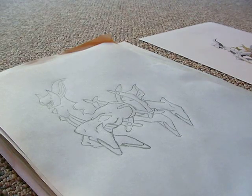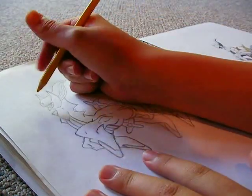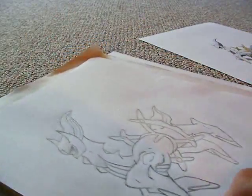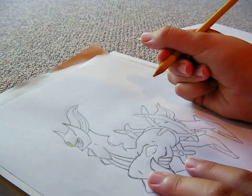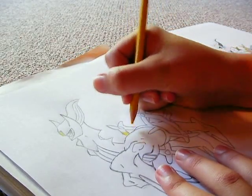First of all, you just want to get colored pencils. I'm going to start off with yellow, because that's one of the more commonly used colors in this. Wherever there's yellow, you want to press down harder in the darker shaded spots and press down lighter in the lighter shaded spots. For example, you're going to press down a little bit more at the bottom, and then a little bit lighter at the top. And you're going to do that for pretty much the entire drawing for each color.